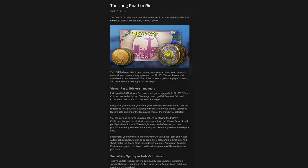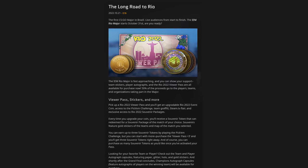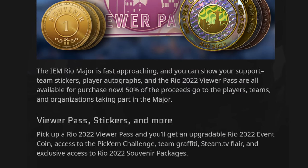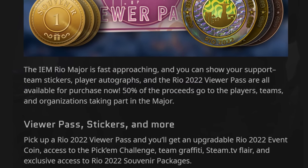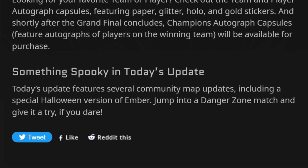I've been a bit late to cover this, but last week CSGO got the update to get it all ready for the upcoming IEM Rio Major. As usual, 50% of anything you spend on this event will go to the players, teams and organisations taking part in it. It's all self-explanatory, but in this video I will cover the map changes.